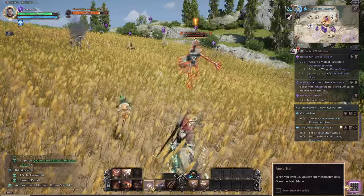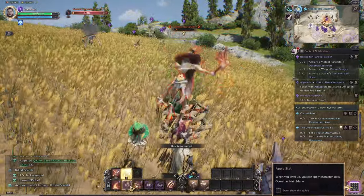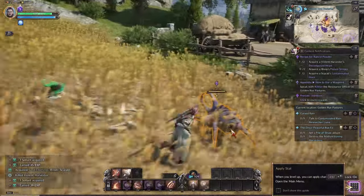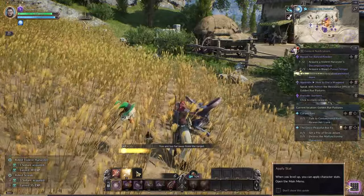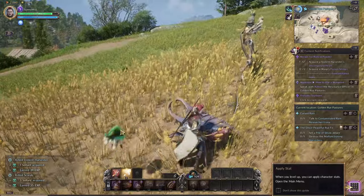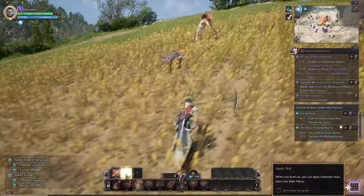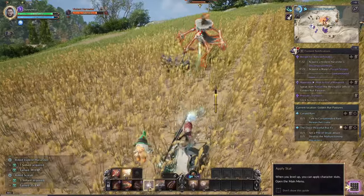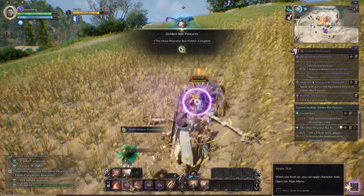This is some of the combat, just against some NPCs. I know I'm supposed to be blocking on some things — don't mind me, I just click all the buttons. I'm equipped with a great sword and a hunting bow, and you can upgrade these at various keepers in the main town. This is definitely Black Desert vibes for me.